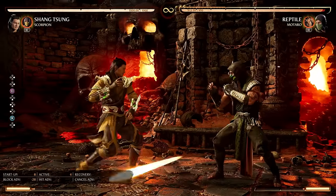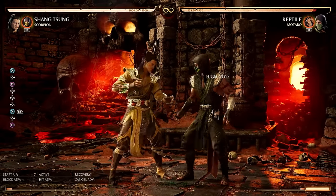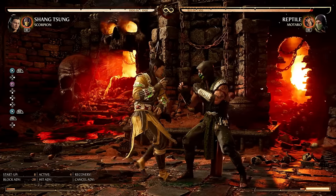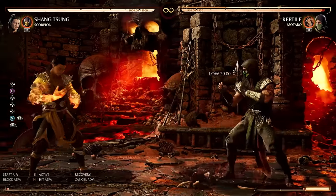However, I imagine it's death on block. Minus 28 — but the EX version is minus 14, which is pretty much safe with all this pushback. Some characters like Sub-Zero can definitely punish it with the slide, but against most characters that's safe with this much pushback.